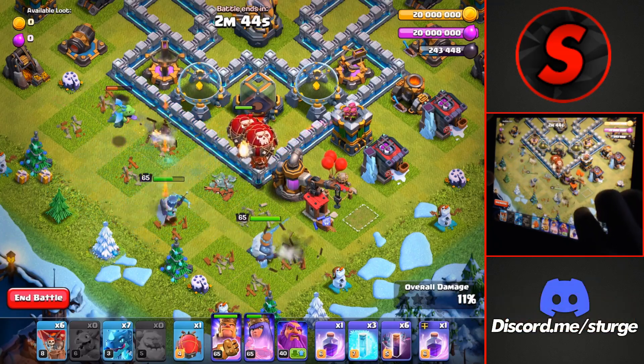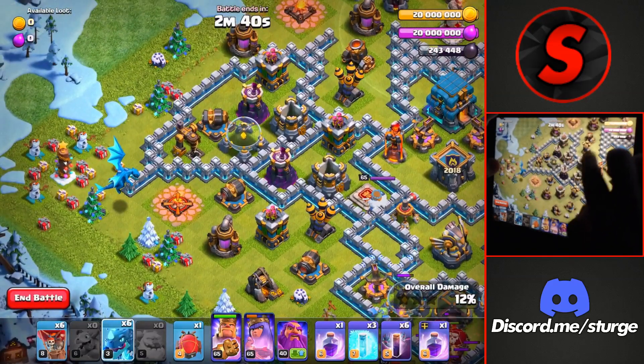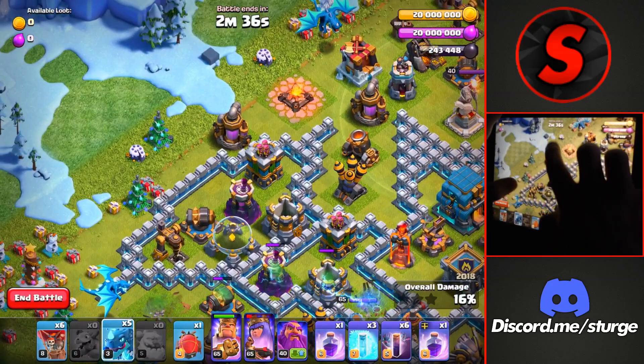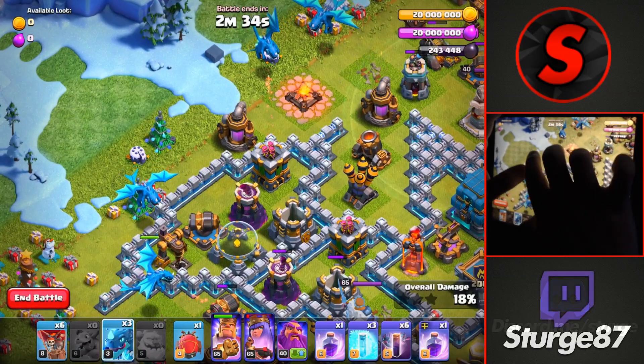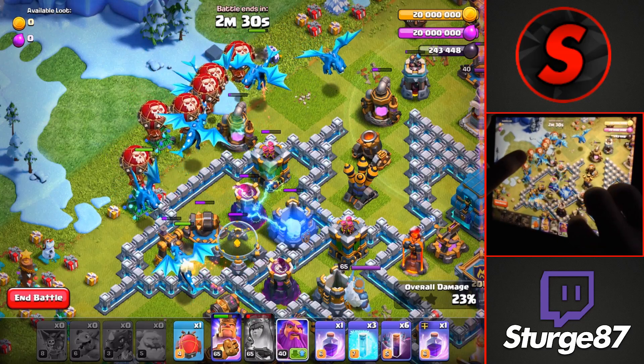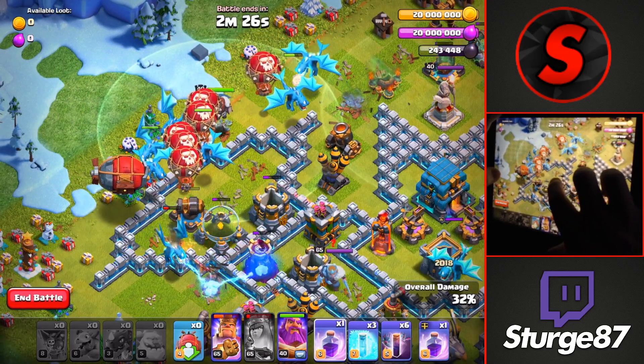The queen will eventually step up and take that down herself. We'll head over to the left side and drop an electro dragon on the army camp and on the dark barrack up there. We'll drop a couple more on the drill and other army camp, and then the last three in between them to head into the base with a widespread of balloons and the grand warden — making sure that he is set to air.